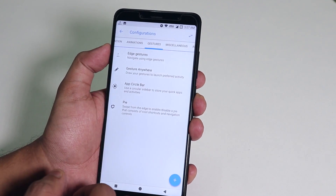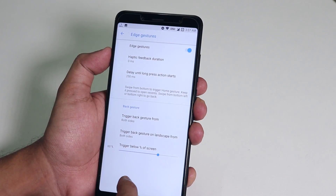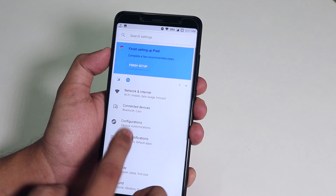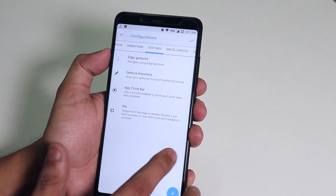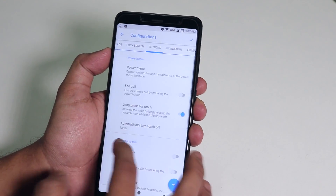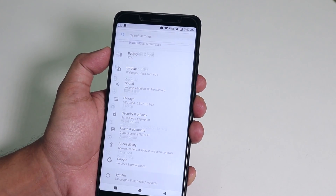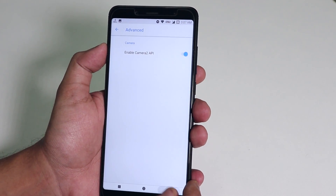We have navigation edge gestures like MIUI, which is great if you want to take advantage of the full 18:9 display all the time. Do note that it's not as flawless as MIUI 10 edge gestures, so expect it to be hit or miss — it works about 8 out of 10 times. This ROM has the Snapdragon camera by default which is pretty basic, but Camera2 API is enabled and Google Camera works super fine here.